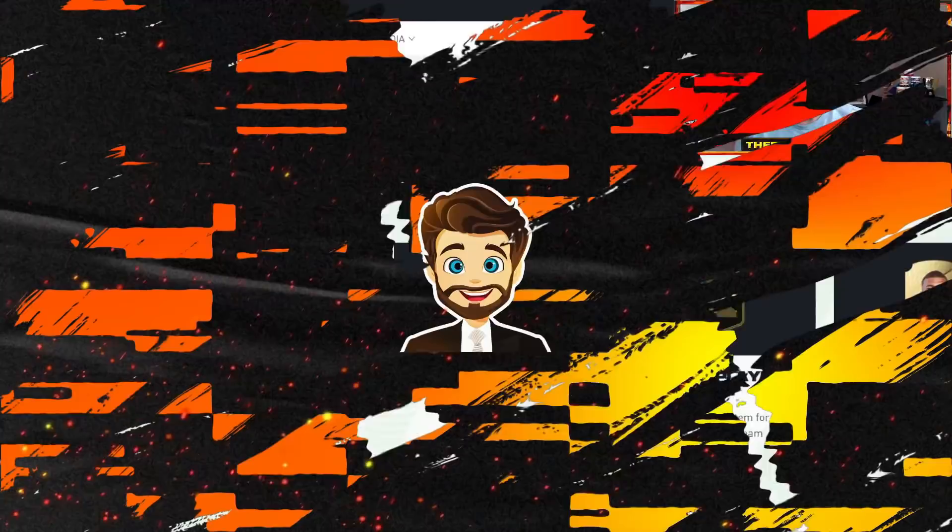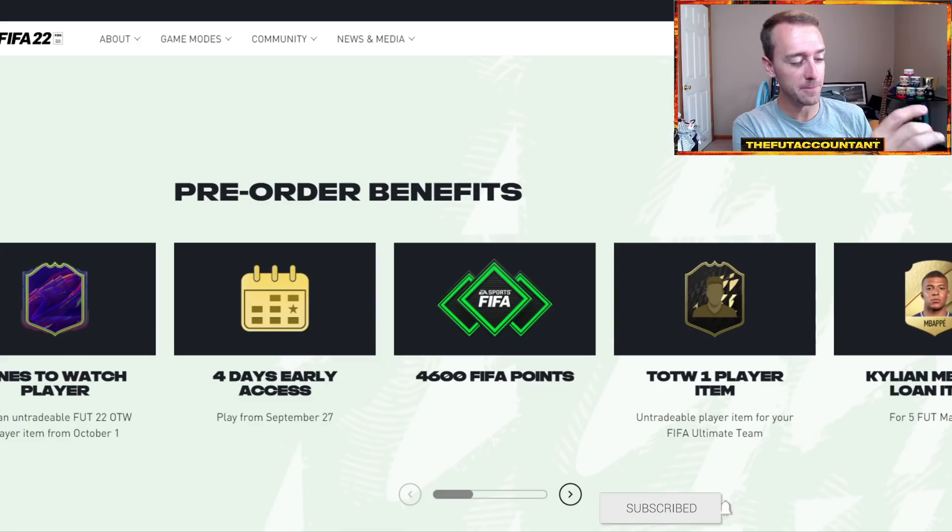FIFA 22 is rapidly approaching and a lot of us pre-ordered the Ultimate Edition. On September 27th, those 4,600 FIFA points will be given out to basically everybody who pre-ordered the game. That is the date we expect to see those 4,600 FIFA points given out to everybody — and it's going to be a crazy day on the market.